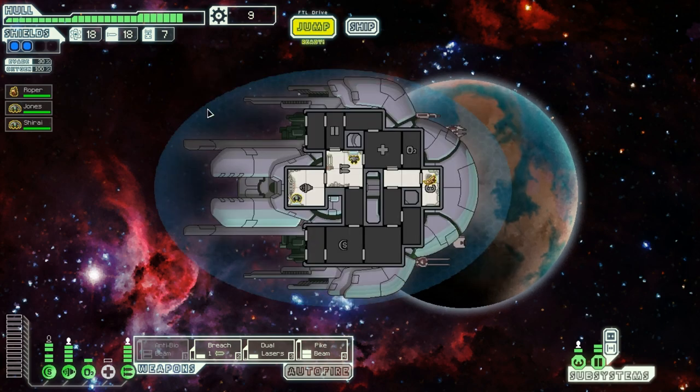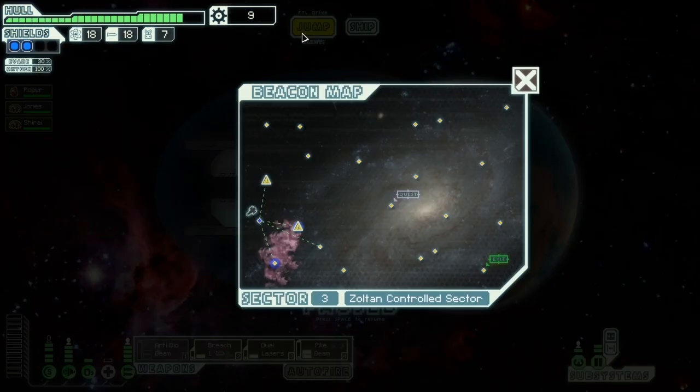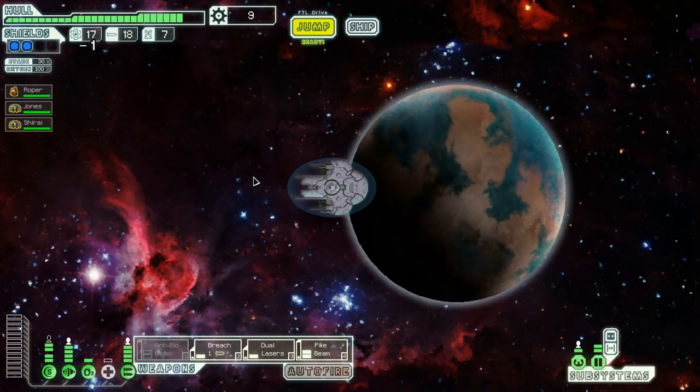Let's see how we do on this one. I had a rough start in sector two, hopefully this one goes a bit better. There's nebula here, the quest is there, but it seems I can't jump anywhere from these — they're dead ends. I will head to the upper part of the map so I can get to the quest and visit these beacons before the rebels get here.